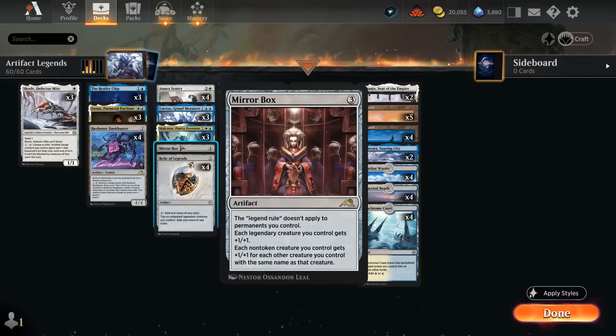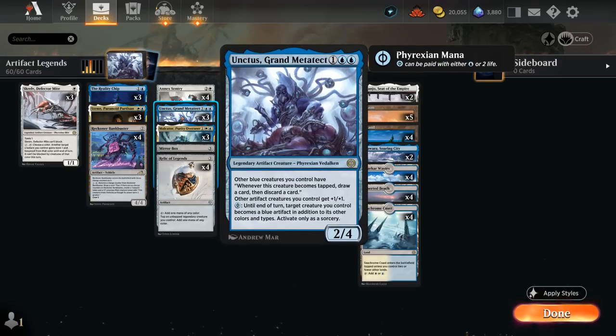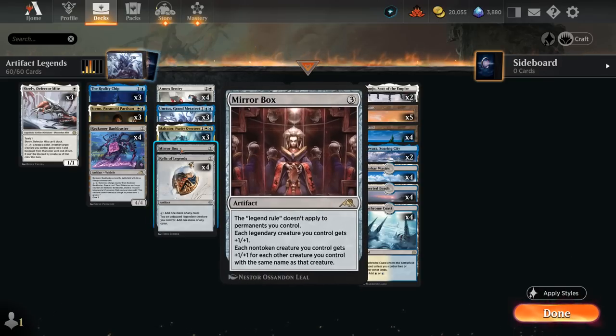Our last three-drop is Mirror Box. Since we're a legendary deck, this says the legend rule doesn't apply to permanents we control, so we can have multiple legendaries and planeswalkers in play at the same time — making several 3/3 tokens end of turn with double Malkator, or drawing and discarding several times with Unctus. Legendaries also get +1/+1, and each non-token creature gets +1/+1 for each other creature with the same name.